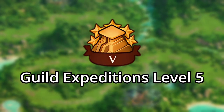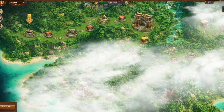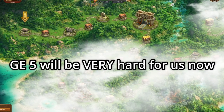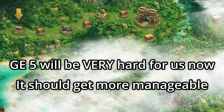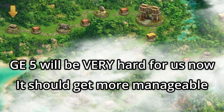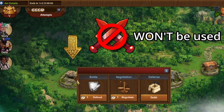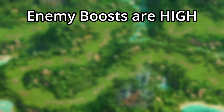Let's talk about level 5 of the Guild Expeditions. You're first greeted with a nice, calm, lush jungle — don't let this fool you. This is going to be very hard for you to complete today, but over time it should get easier as we get new, more powerful event buildings and potentially, hopefully, balancing changes. As with the previous 4 levels, you can choose to fight or negotiate. However, if you fight, your attack boosts will not be used, rather your defensive boosts, and the boosts required are intended to be quite high.